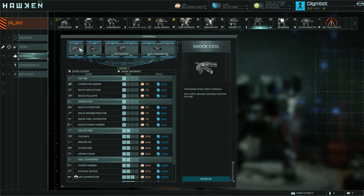As for internals, it's a pretty simple setup. I use the Shock Coil, which gets me 100% damage reduction from fall damage. The Air 180, as always, because I like the mobility. Deflectors, which let me take 20% less damage while I'm boosting and dodging — which you're going to be doing a lot with the medic. And the Fuel Converter, which lets me convert 2% of my damage taken into fuel. It makes the Technician a lot more survivable on the battlefield.